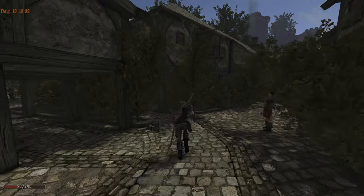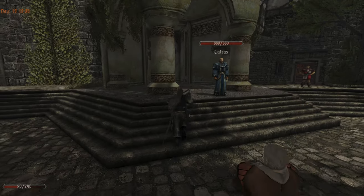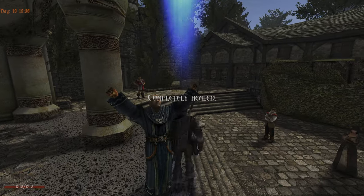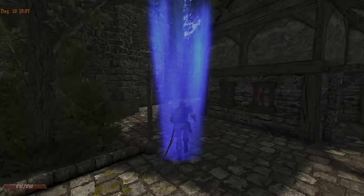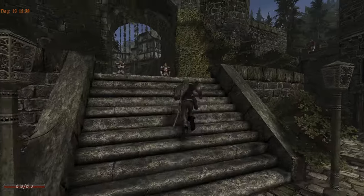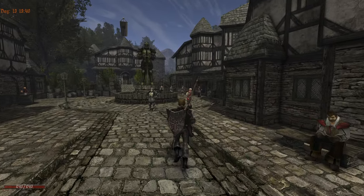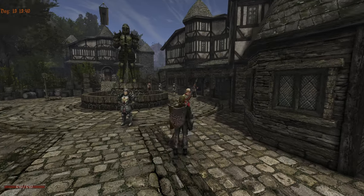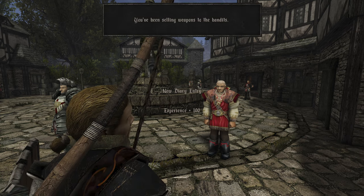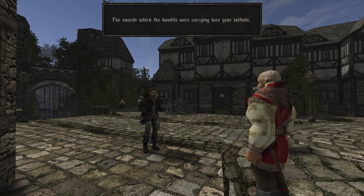So quiet in the city — so safe. And yet we have to stroll into those dangerous forests. Heal us please. Completely healed. Can we go to Fernando now with only the sword or do we actually have to find the ladder? Fernando's dialogue: 'You've been selling weapons to the bandits.' — 'What makes you think that?' — 'The swords the bandits were carrying bore your initials.'